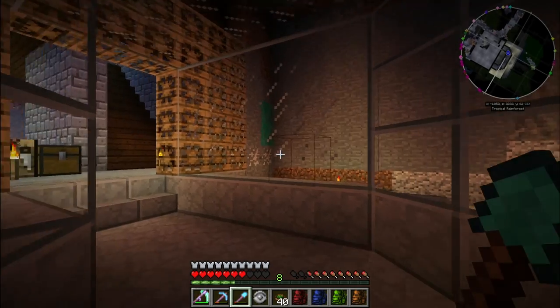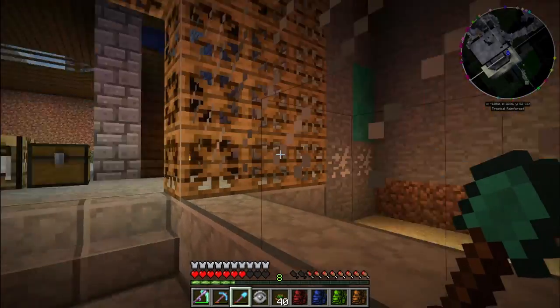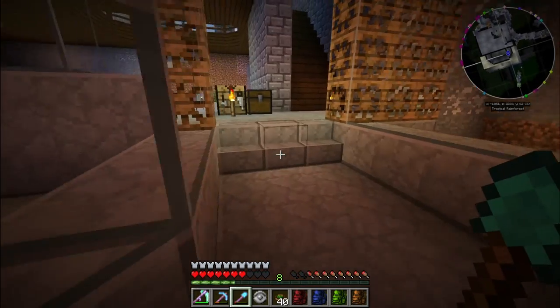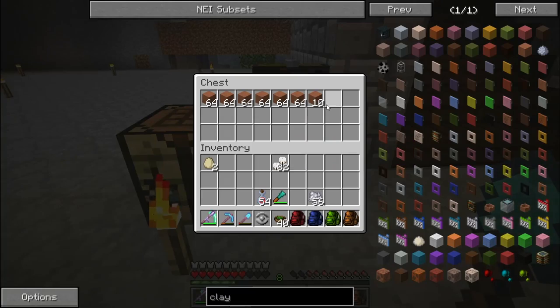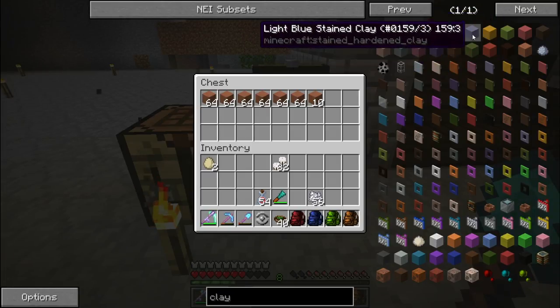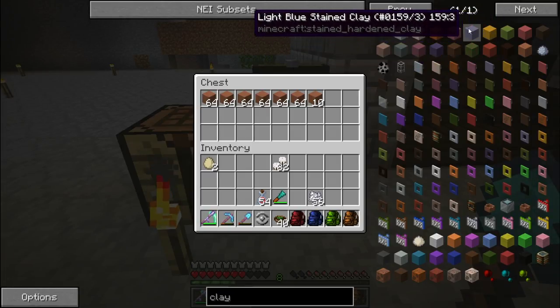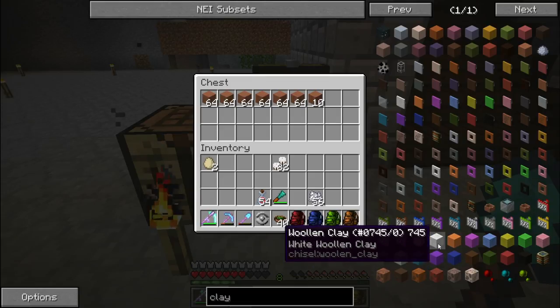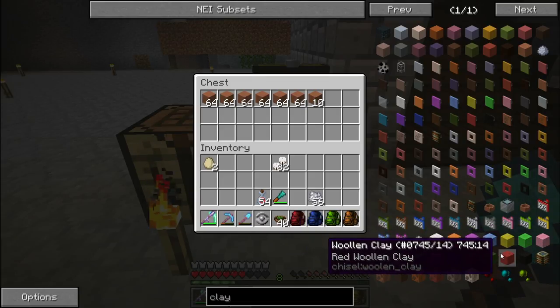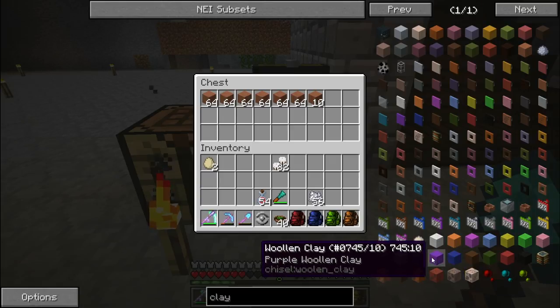I was going to get that done and do a little speed build, but I thought I'd show you it all on camera. In this chest I have all this hardened clay, but I was looking up the colours and they're not really that vibrant. Down here there are actually some things called woolen clay which I think would be a better alternative to use.